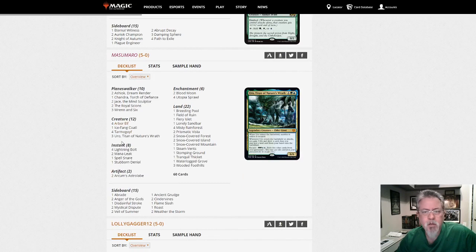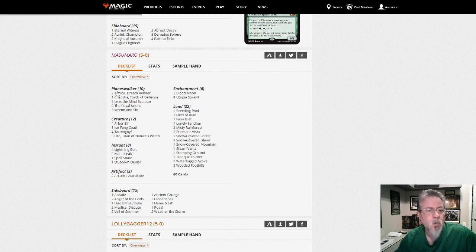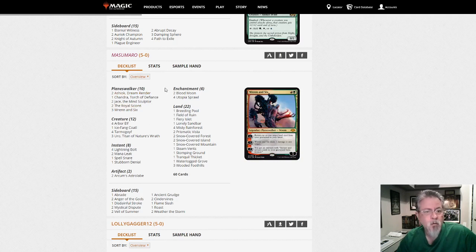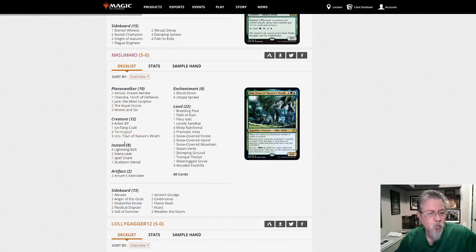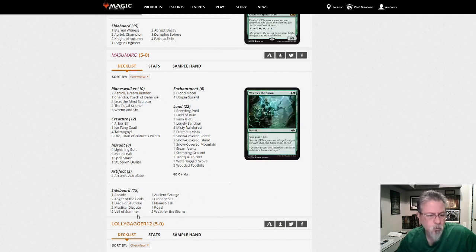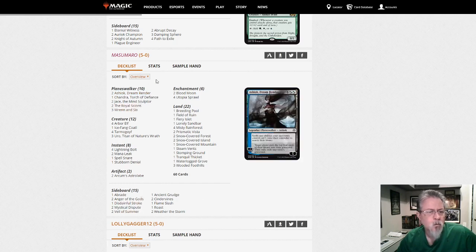Masumaro with another Temur deck — Temur Snow Control with a lot of planeswalkers. This is kind of what midrange is looking like in Modern these days: you've got Wrenn and Six, Uros, Jace, Chandra, Teferi, Ashiok for graveyard hate. Blood Moon in the side — that'll work for you.